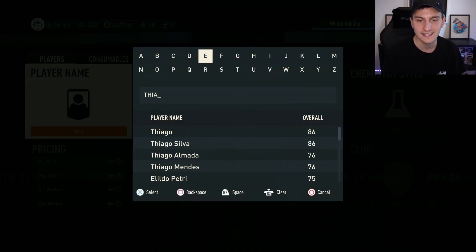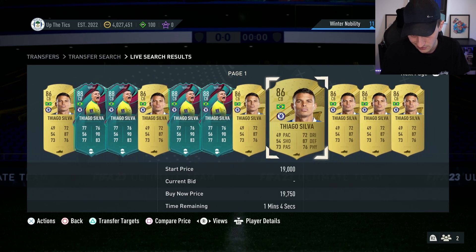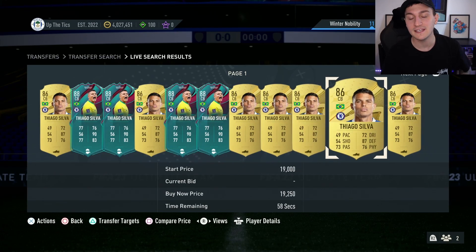A good example of someone who is a fodder player is someone like Thiago Silva. Realistically, this card is an 86-rated card. On paper, he should be good. But he's got 49 pace and absolutely woeful stats. So with him, he's someone who fluctuates a lot depending on SBCs. The way that fodder works is when we get a big SBC or something where people can put loads of players into an SBC — think like the 83 times 10 SBC that we recently had.